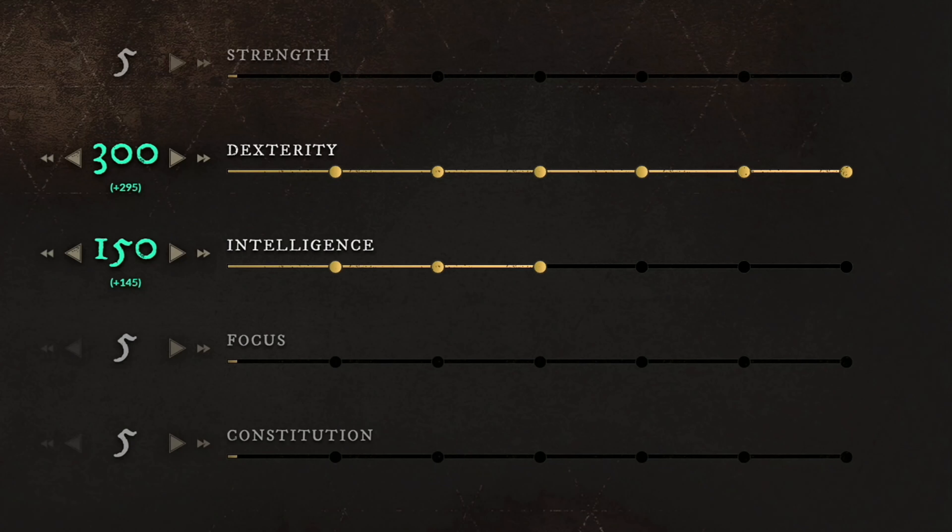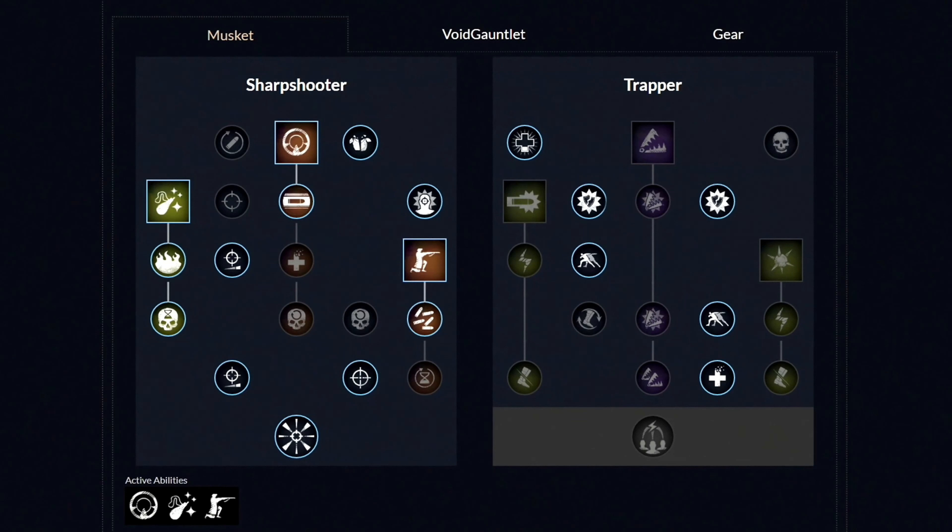Moving over to the first build, which is the highest damage build in the game, and I like to call it the ultimate sniper class. For the weapons, you want to go with the musket and void gauntlet. This build is structured around doing a lot of damage from very far distance, and you will not have almost any defensives whatsoever. But the single target damage that you will do will be very high.